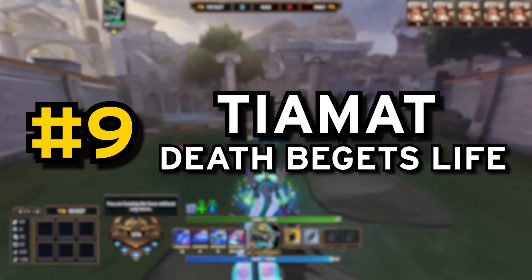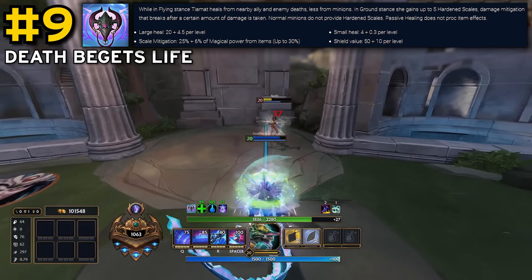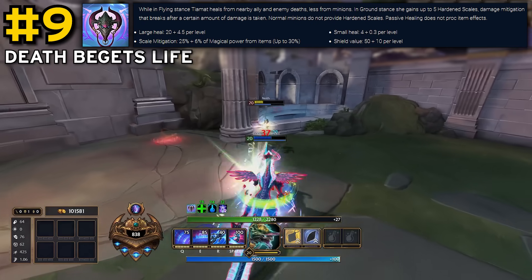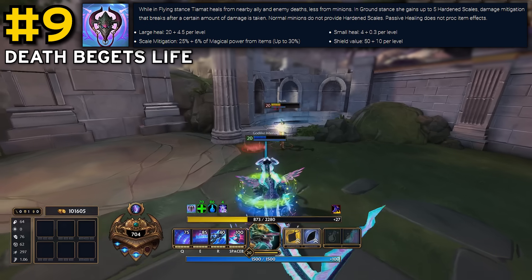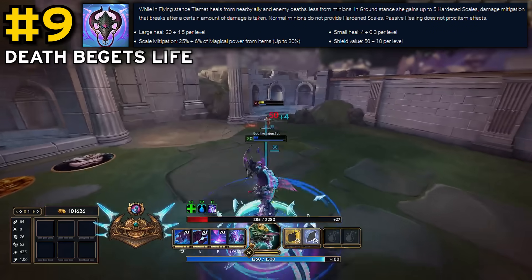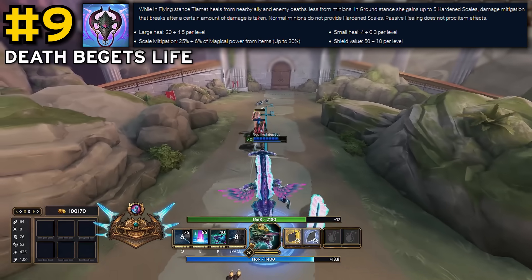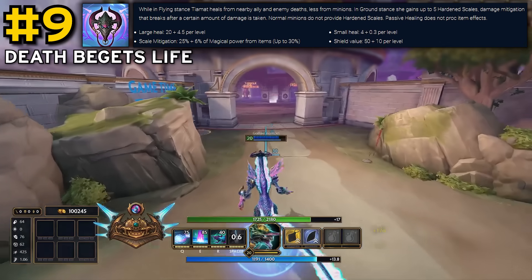At number 9, I have Tiamat's passive, which I always knew was strong but didn't realise just how strong until I did a bit of research for this video. The main part we all know is the hardened scales mechanic, where she gains 30% damage mitigation in ground stance for a certain amount of health, determined by how many hardened scales she has, which she acquires from nearby god and minion deaths. At level 20, each scale has 250 health total, meaning for 1250 total health, she has 30% damage mitigation for free in ground stance. But she also gets 110 healing from god deaths and 10 from minion deaths while in flying stance, which helps keep her topped up and provides a nice small burst heal in teamfights.